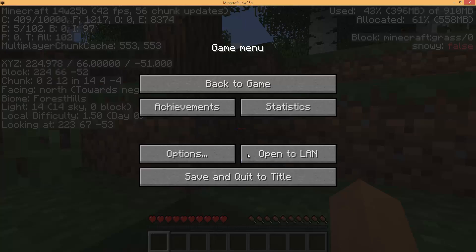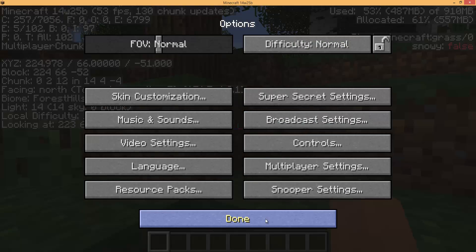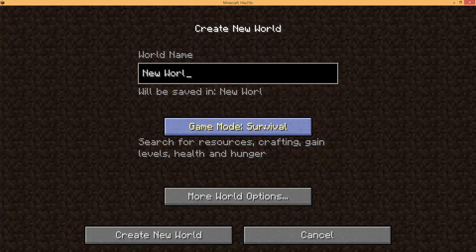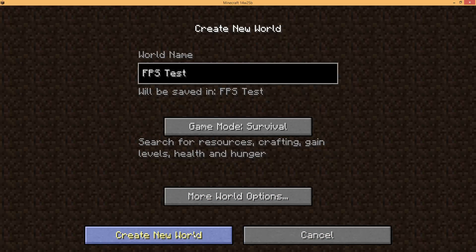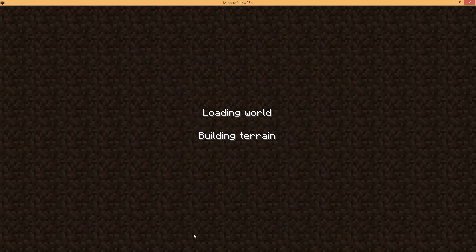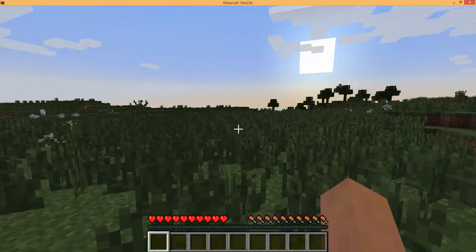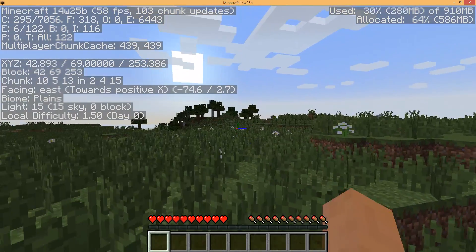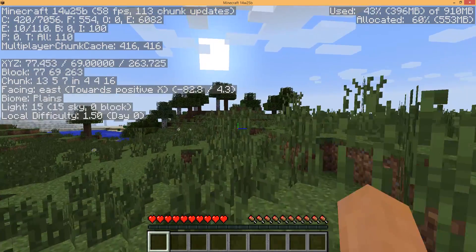Let's drop it down to 10 chunks first so when we start the new map it's already set to 10. Let's get rid of this world again, create a new world with the same seed. We're roughly in the same spawn location — there are our trees where we head every time. Let's turn the debug menu back on and see how the Y50 handles a 10 chunk render distance.